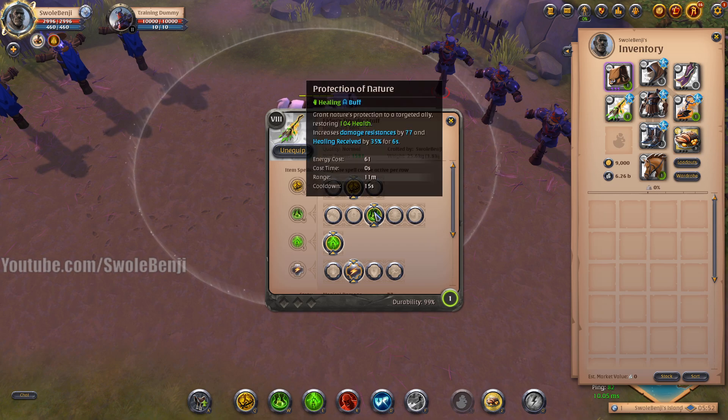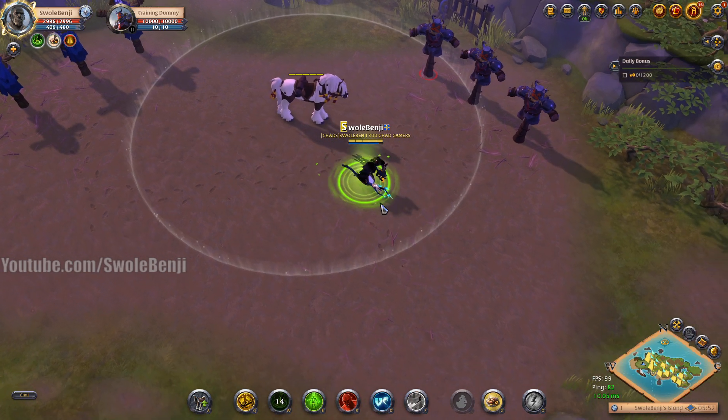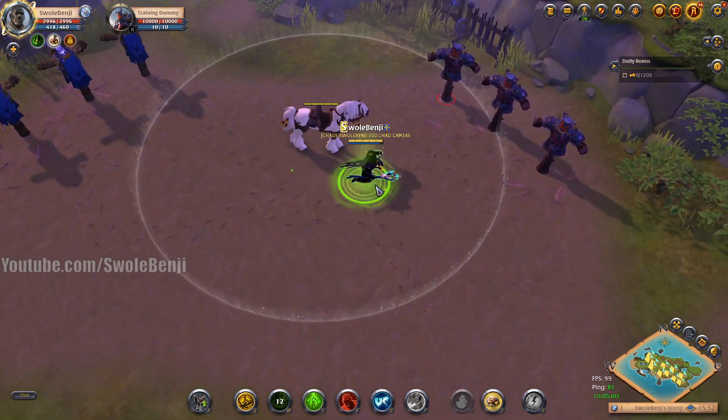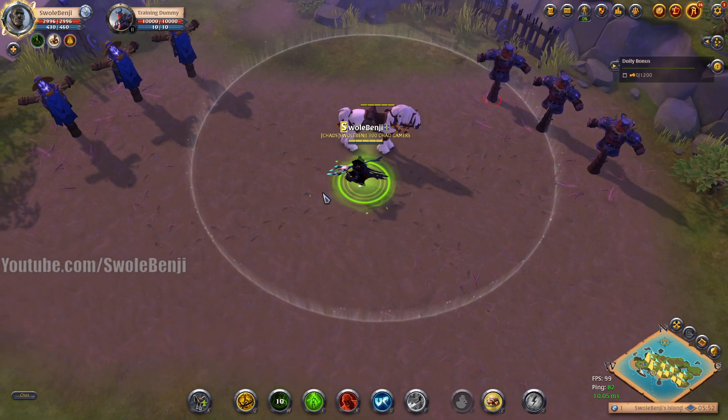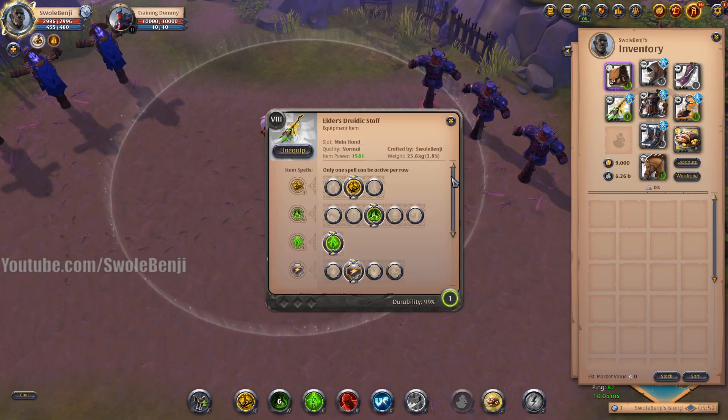For your W ability, you're using Protection of Nature. There are two reasons: it increases your damage resistance by 77% and increases healing received for 6 seconds on a 15-second cooldown. That's insane. It acts as a damage shield making you super tanky, and it also enhances your other healing abilities.